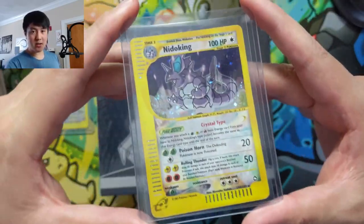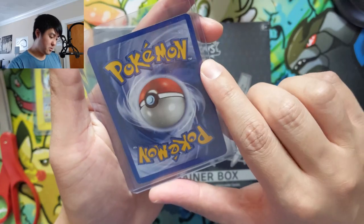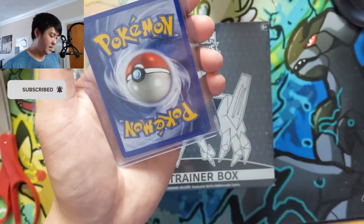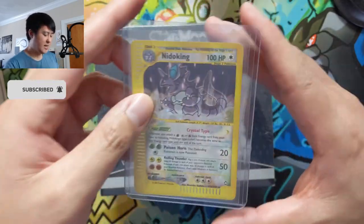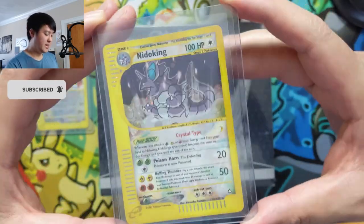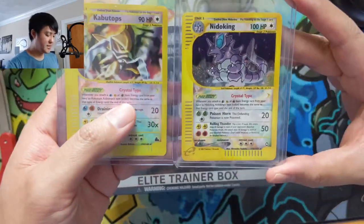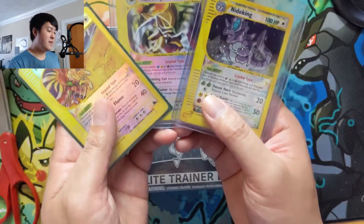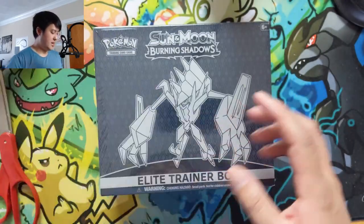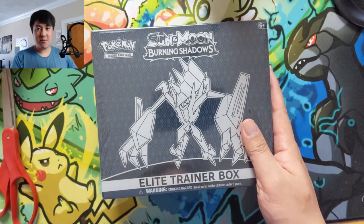Our third one is a Nidoking, and this one is the regular holo which is awesome, but there are a couple of nicks — you can see one over there. If I had to guess, this would maybe get a PSA 7 or 6. If we really need to get it in the collection we could have it graded, but crystal types are a very interesting and expensive set of cards. All right, let's get into this ETB and see if we can find that rainbow rare Charizard.